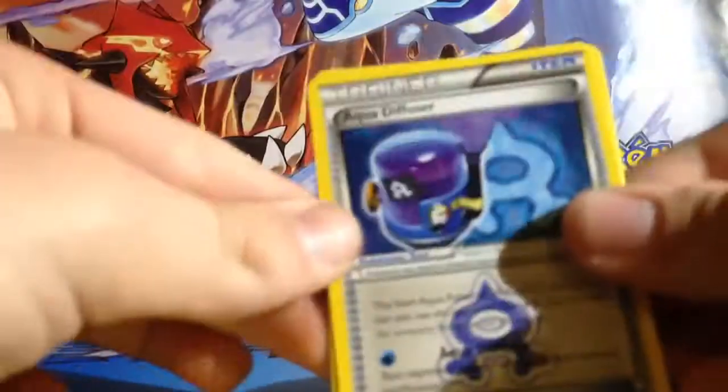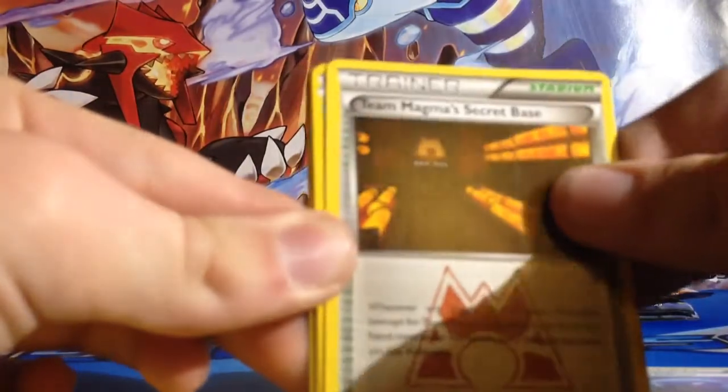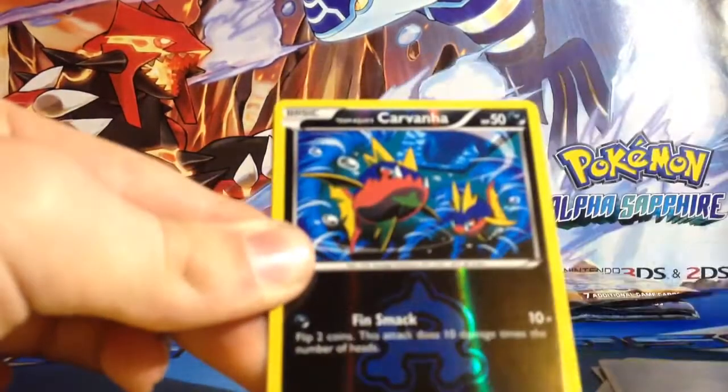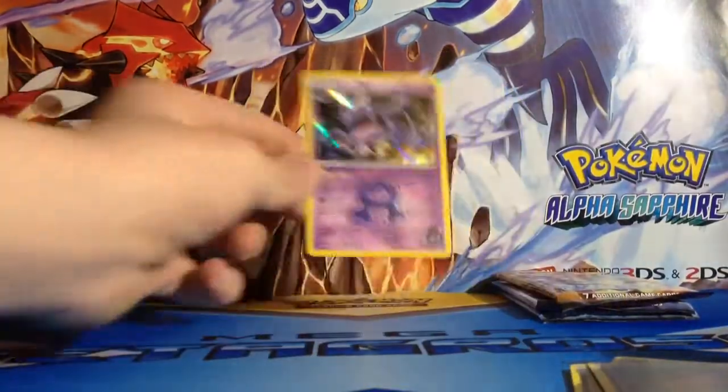It's been a while since I've opened one of these. Aqua Diffuser, Team Magma's Secret Base, Spheal, Poochyena, Mightyena, Reverse Carvanha, Poochyena, and a Muk holo.